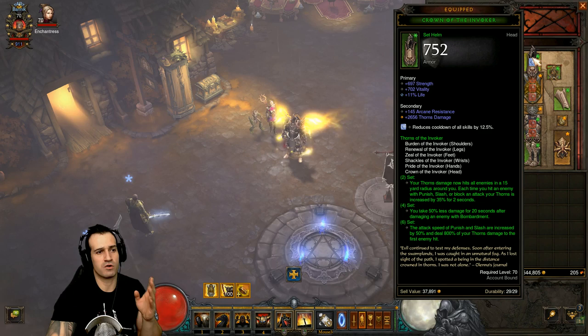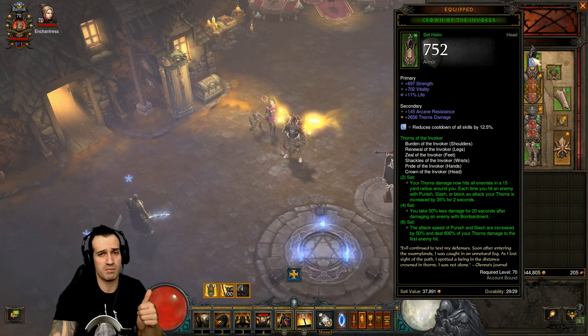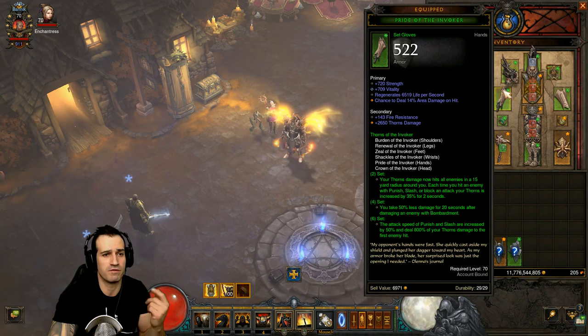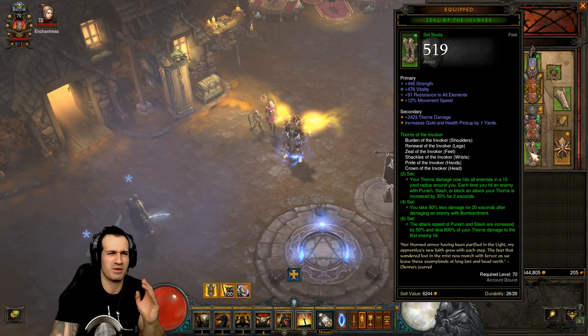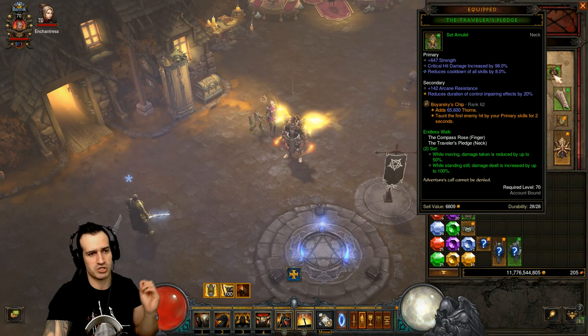There's no point going for critical hit chance because thorns does not proc critical hits. You're better off going for vitality - make sure you've got a lot of vitality for survivability, and go for life where you can. On the gloves, go for vitality. No point going for crit damage or crit chance because you can't crit with thorns.